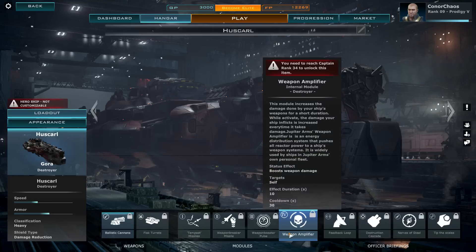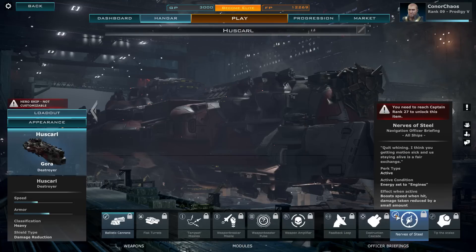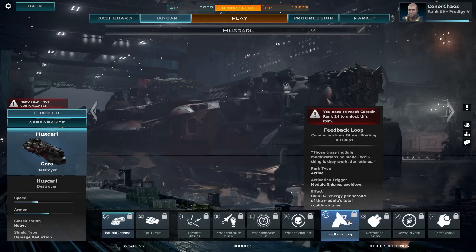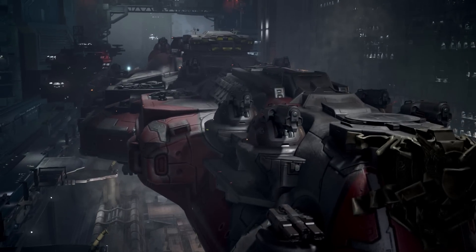Although that might sound crappy, I am level 9 currently, but I did play quite a bit in the alpha before the wipe. You can see I've got a rank 34 unlock here, which is the weapon amplifier — sweet and sexy, I love it. As well as the weapon booster at level 26, 27, 30, 24, and 42. So I get some nice toys to play with.